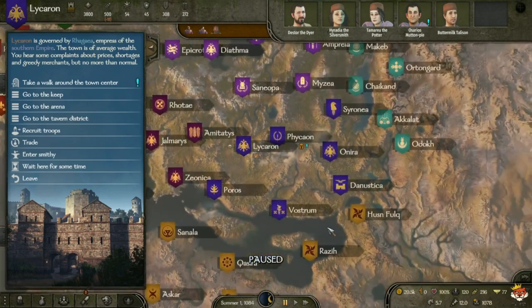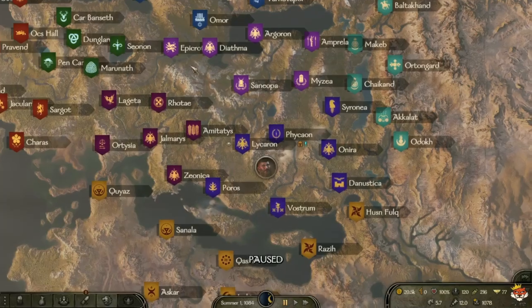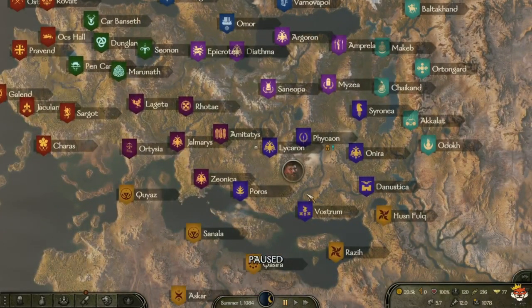Keep track of fluctuating prices due to supply and demand. For example, you can buy horses in Aserai and Khuzait territory and sell them in Battania, Vlandia, or Sturgia for more profit. You can also purchase silk in Khuzait and sell it in Vlandia for profit. You can also make profit through caravans and workshops — establishing caravans automates your trading activities as they travel between cities buying and selling goods.